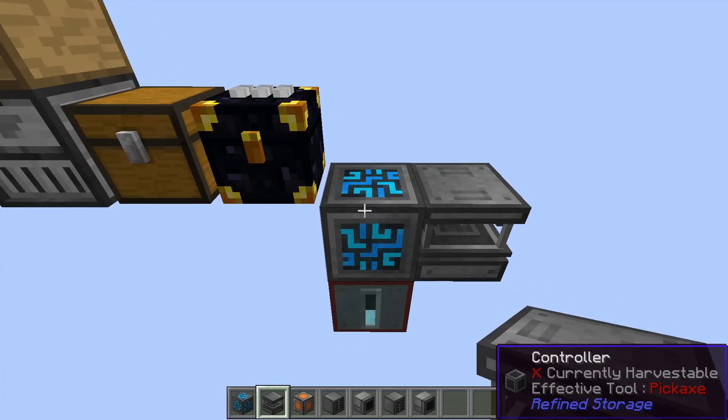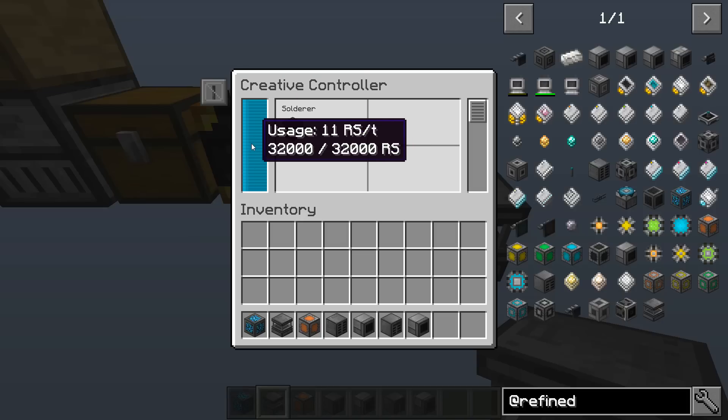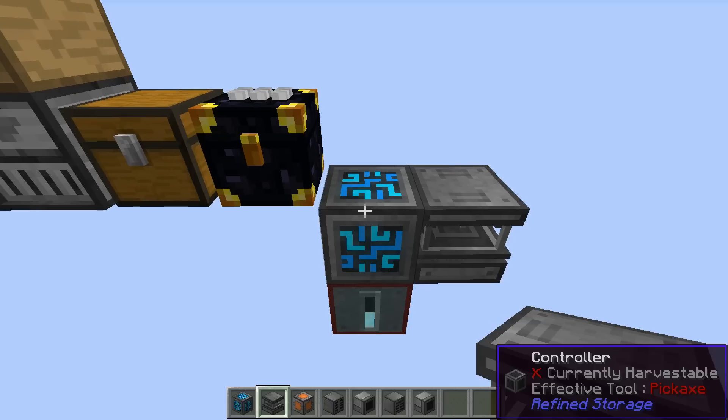If we take a look at the controller here, it now shows that it's chewing up some of that power per tick, because we've got a bunch of upgrades and we've got the solderer there. This is great to tell you what the big power users are — and totally, at this point, a total of 11. Not bad.